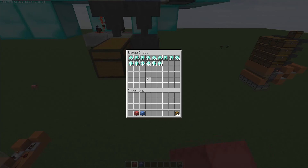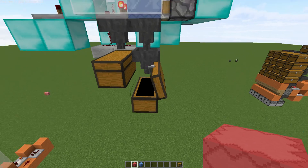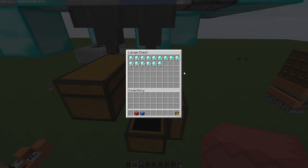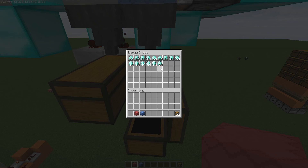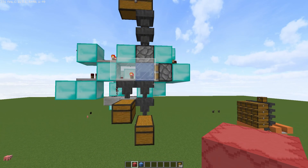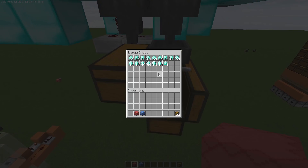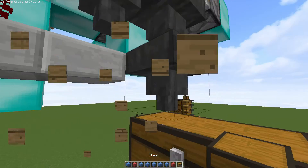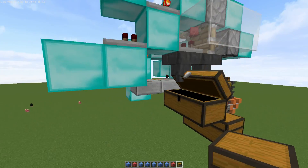You can see that all of the empty shulker boxes will be pushed into the right chest — this can go wherever you want. And then your storage solution, which of course can be more than a single double chest or even a dropper going somewhere, will collect any item inside the shulker box. This could be really anything at all — I'm just using diamonds as a test here. And then my chest here is actually about to be pretty full, so let's give it some more space.